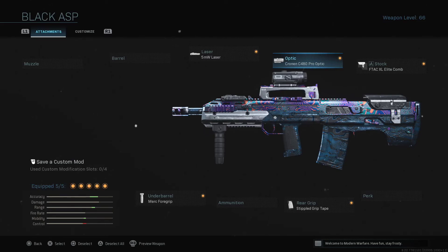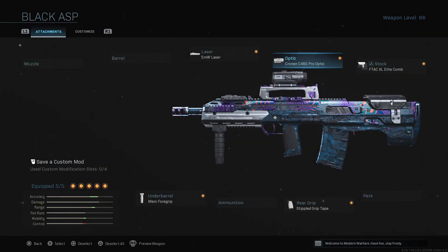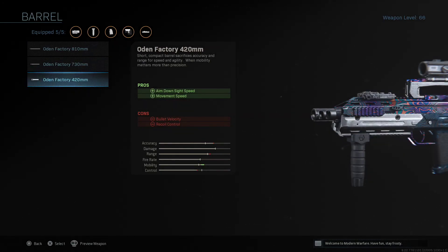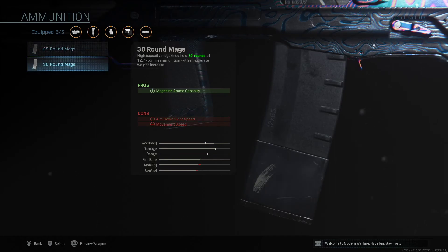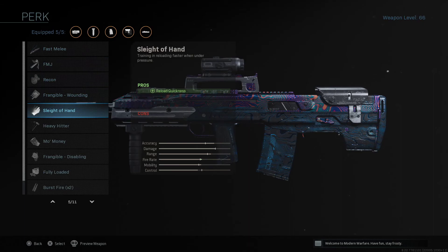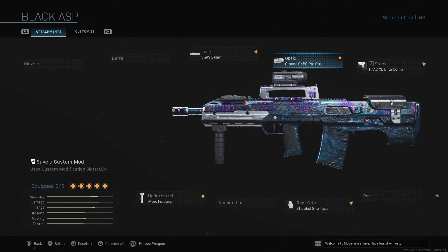Also, this gun is slow handling by default. So we also throw on the 5-milliwatt laser and this elite comb to bring it down. Then we have the Conan Pro-Optic — this is for me specifically because I have trouble aiming for headshots and I really need a zoom so I can follow it easier. For those of you on PC, this won't be as much of a problem and you can use some other attachment. Do not use this barrel — it will increase your recoil so much that you won't be able to hit the person at all. If you're going to get rid of the optic, maybe increase your mag size, put on sleight of hand, or maybe burst fire — that might work better and you guys might have more success with it.